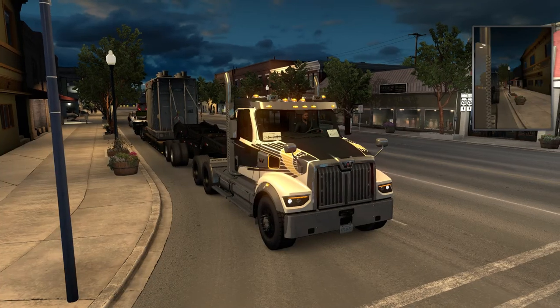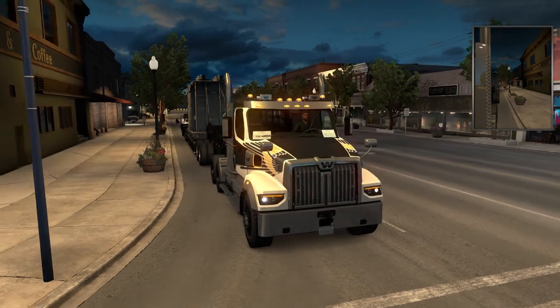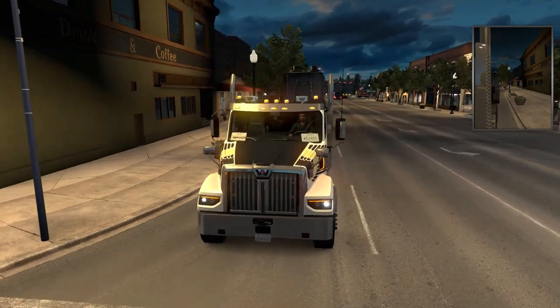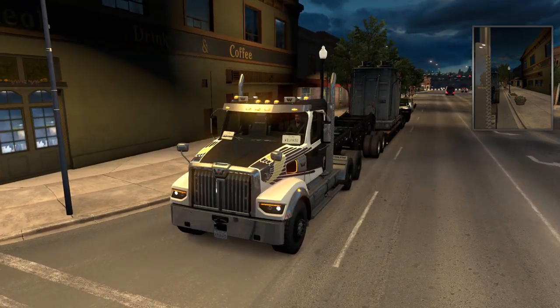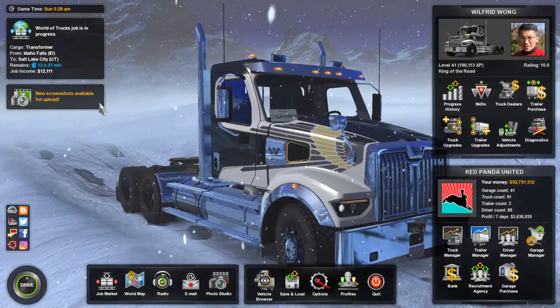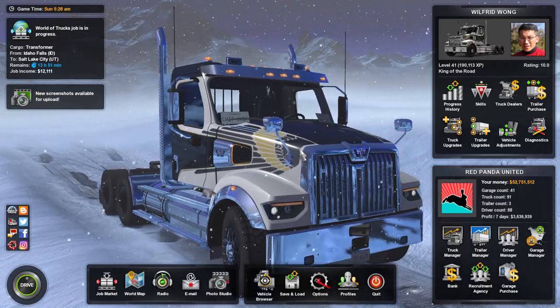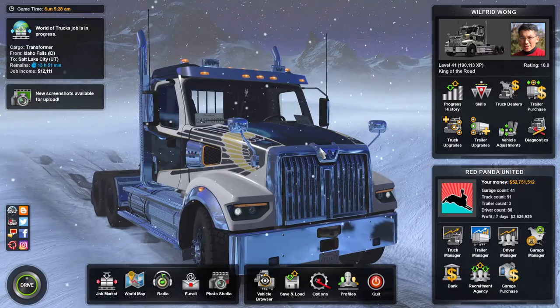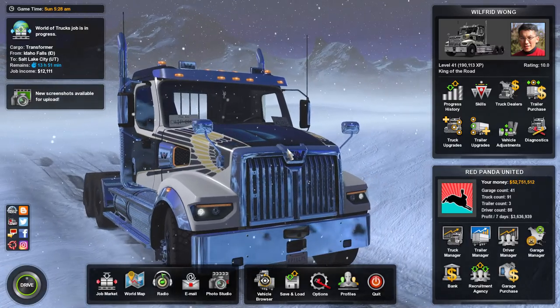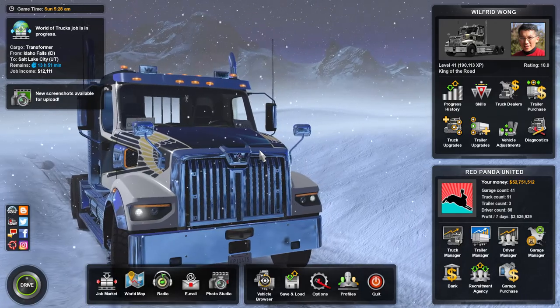Hello my friends, welcome to another episode of World of Trucks — this is the American version, American Truck Simulator. My name is Wilfred. I'm driving the brand new Western Star 49X truck, which is quite special because it's been released alongside the brand new real-life truck. There's been a trending topic on YouTube about the Western Star 49X, so I'm really happy to download the DLC, which is free of charge.